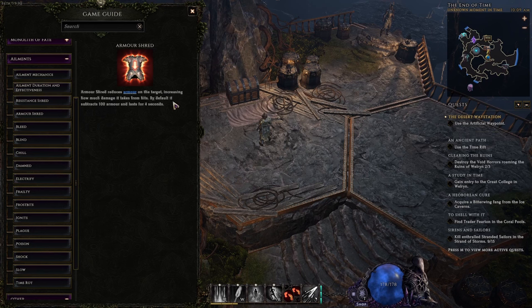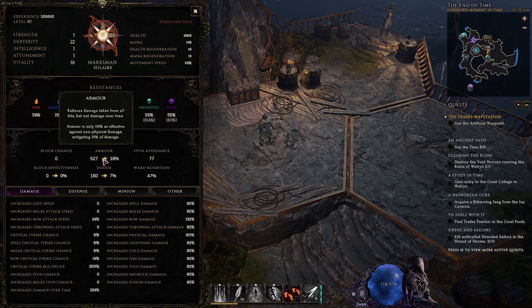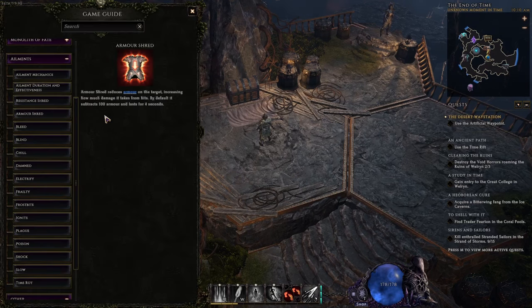Armor shred stacks infinitely, and there are a lot of ways to increase its effectiveness. With 20 armor shred effectiveness it subtracts 120 armor instead of 100. Armor shred is extremely easy to apply for both enemies and ourselves. Looking at the character screen — if I have five stacks I lose 18% physical damage mitigation and 13% non-physical damage mitigation, so I need to be very careful about entering armor shred areas during monoliths and endgame echoes.